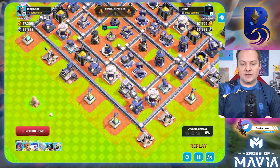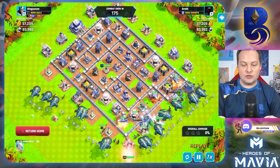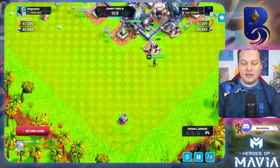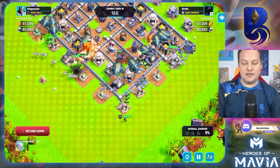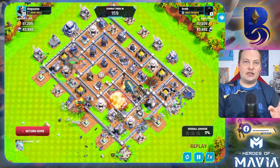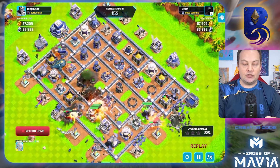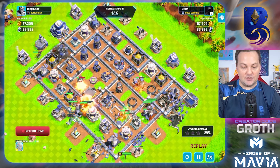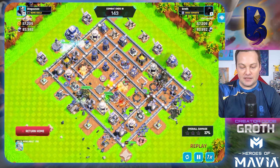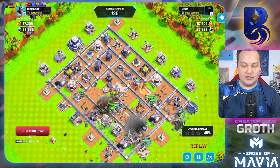I did a wider deployment on this one — basically from three to nine o'clock. I could see the anti-air were stacked down there. The mistake I made was I should have dropped Mirror down on this hut, because I'm going to have to backtrack all the way through the base at the very end just to get the hut. You don't really have troops to help with trash so that's something to be careful of, especially if there's stuff around the edges of the base.